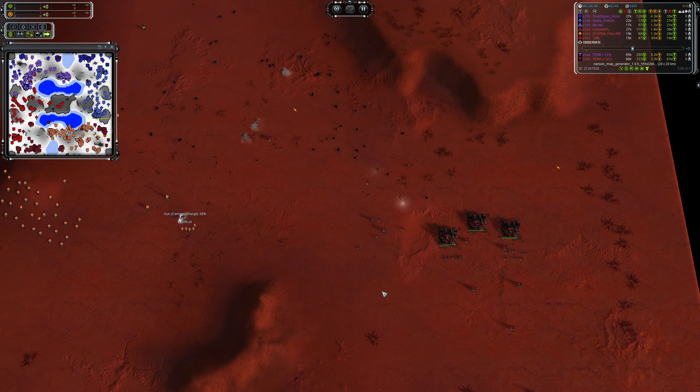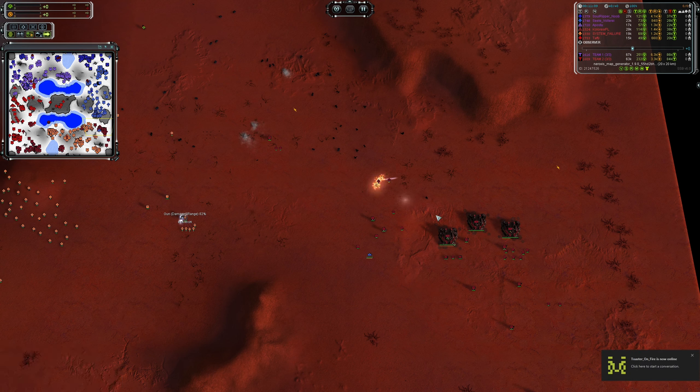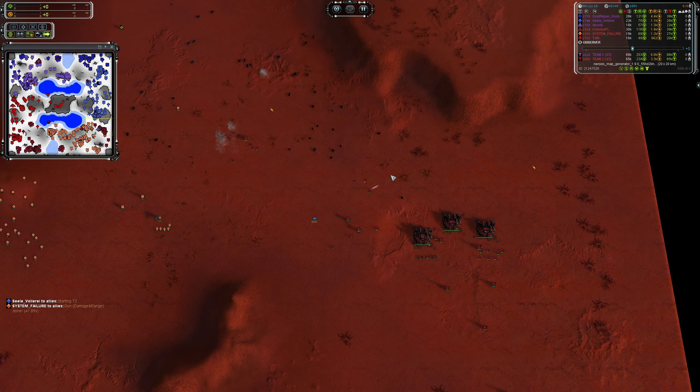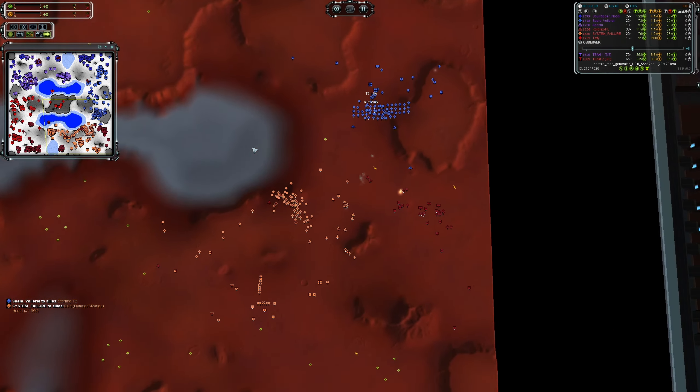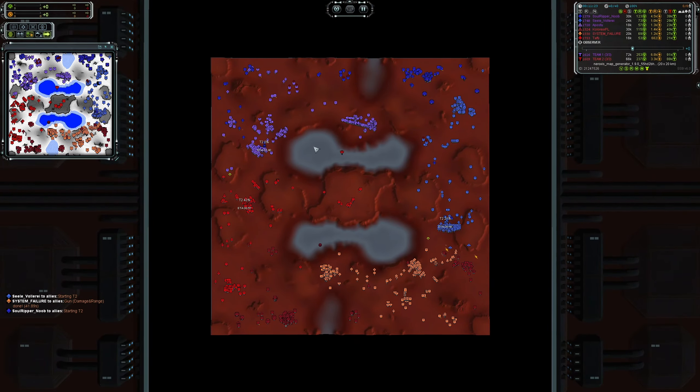Colerix's forward T2 land HQ on the right side of the map is a high risk, high reward play — if he lost that HQ it would have been wasted mass, but without T2 point defense he probably would have lost that position from the push. Those little optimizations paid off well in this regard.